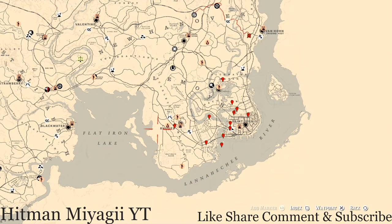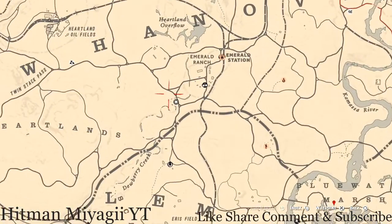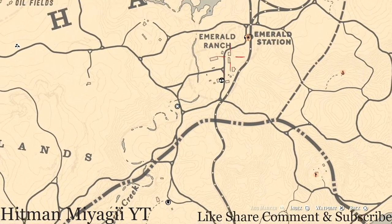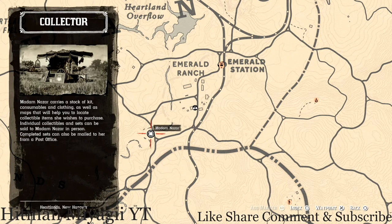Today Madame Nazar is in one of my favorite spots — she's right outside of Emerald Station, in the Emerald Ranch area, right around away from the fence. She will be here until 2 a.m. Eastern Standard Time, New York time zone.